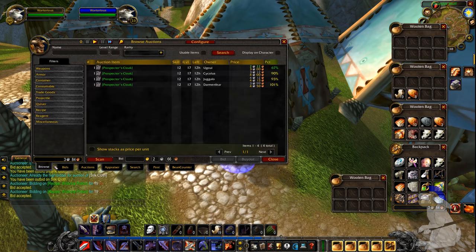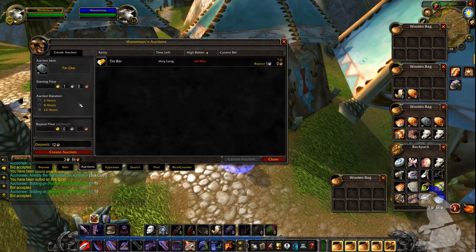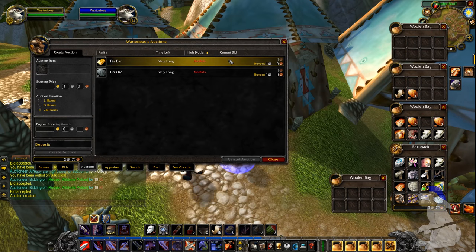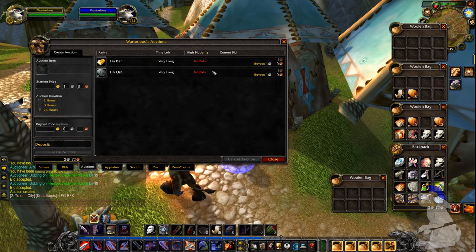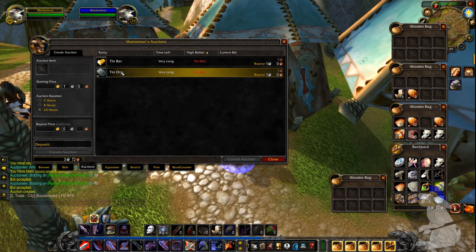I'm going to show you another way to make money on the Auction House - this is a bit sneaky and you probably shouldn't do this. What I'm going to do is buy an item at a price of one silver and one copper. It's going to cost me 12, but what that does is if anyone is being super lazy and just shoveling their items on, a lot of programs are going to automatically adjust the price to the minimum price. So people are going to be putting tin bars and tin ore on at about one silver.